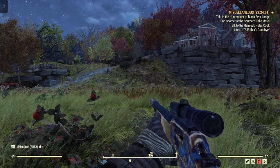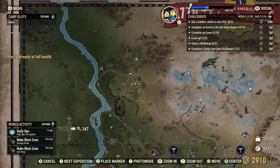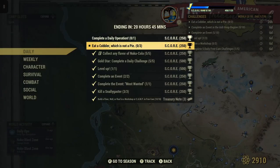Welcome to Fallout 76, this is Jim. We have a daily challenge here that says eat a cobbler, which is not a pie — three of them for 250 score in this case.